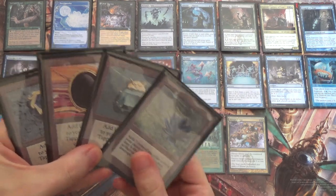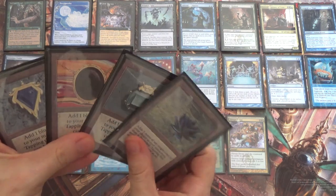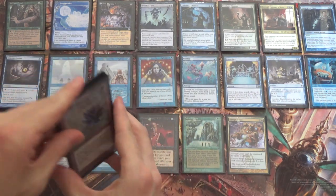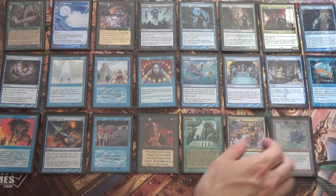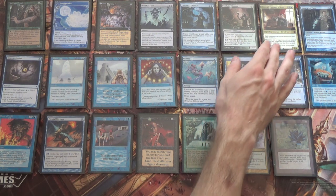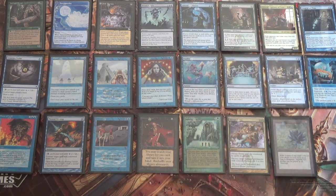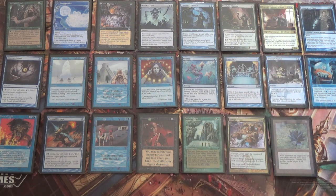Next we have Black Lotus and the Moxen. Since we're a Bug — Sultai — deck, we're running Mox Emerald, Mox Jet, and Mox Sapphire, and Black Lotus as you do. We aren't running the other colors or Sol Ring, because we have so many cards like Leovold that need colored mana. Even something like Treasure Cruise will get down to one mana anyway, so they don't do enough.